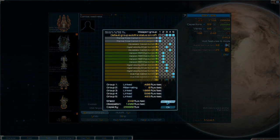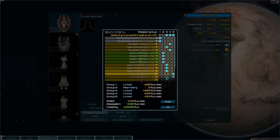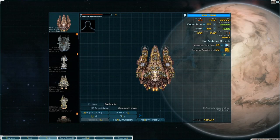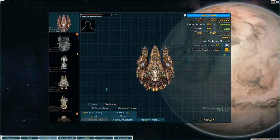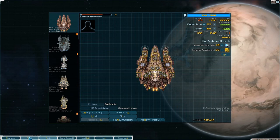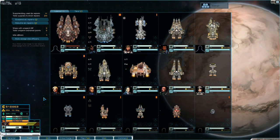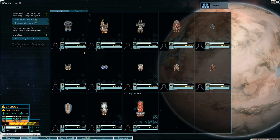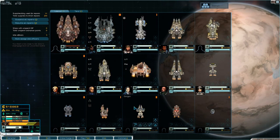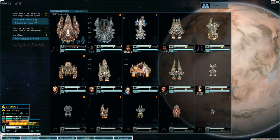I can't fly a ship that slow. Weapons groups set to auto. Thermal pulse cannons, Harpoons — okay. We have enough crew. All right.